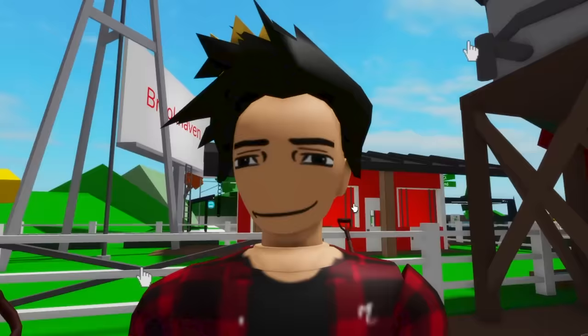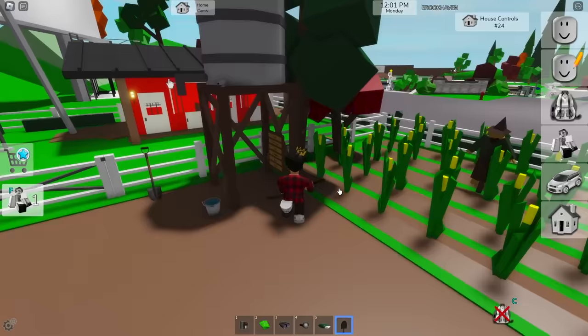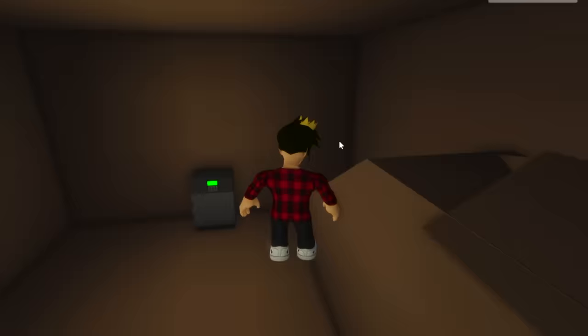For a while, this farmhouse's safe was quite unknown. Now more people know about it, but if you know, it's pretty easy to get. You'll actually need a shovel that you'll use right beneath this water tank. If you find the right place, you'll be teleported to this little cave where it resides.